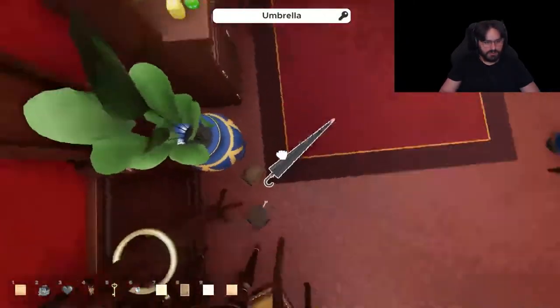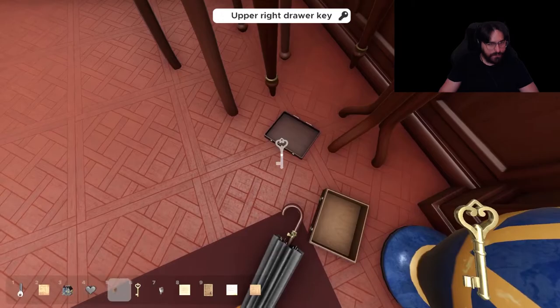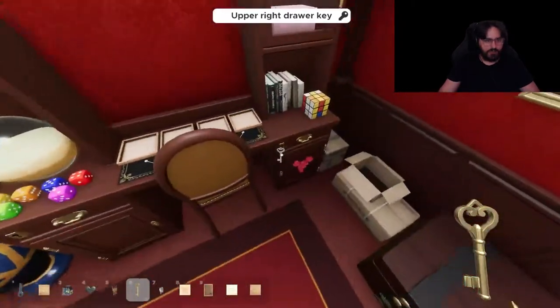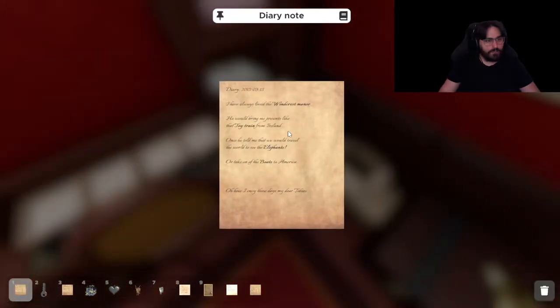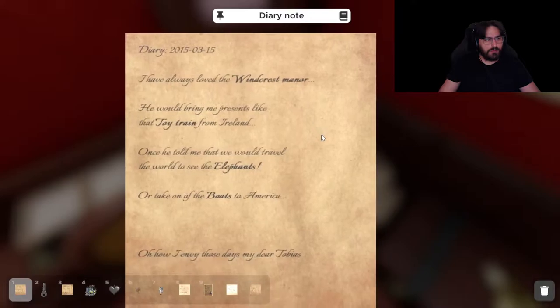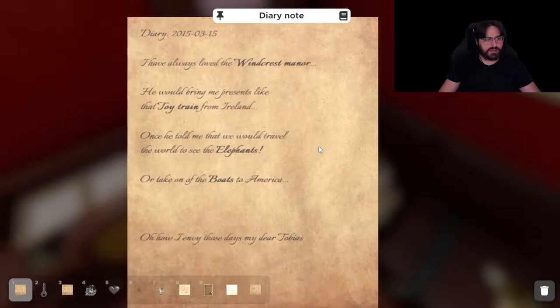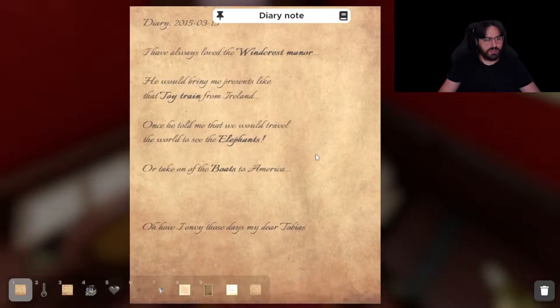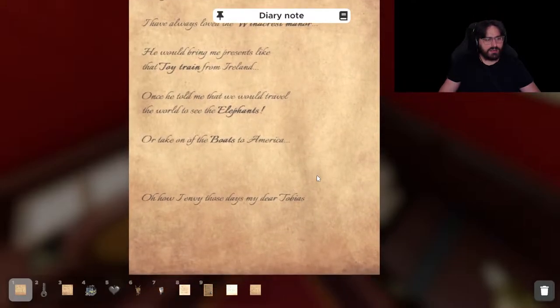Upper left drawer key. Does this have a thing for it? I've always loved the Windcrest Manor. He would bring me presents like a toy train from Ireland. He once told me that we would travel the world to see elephants, or take on the boats of America.